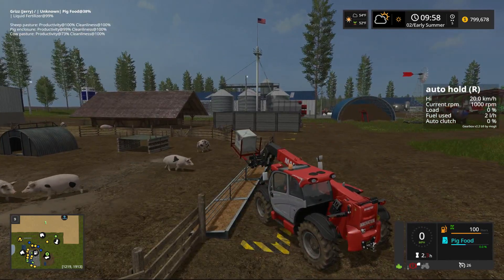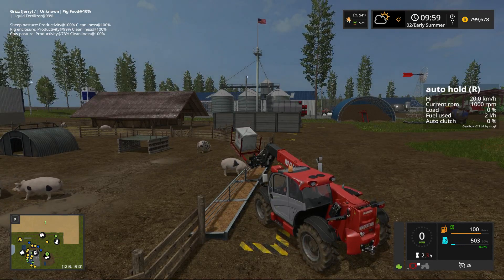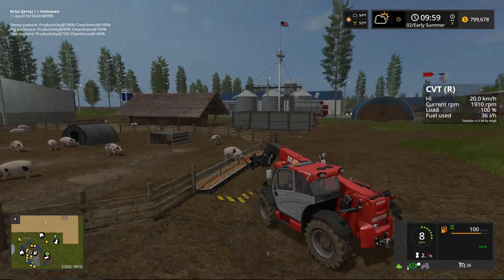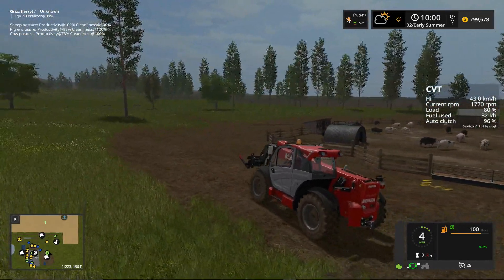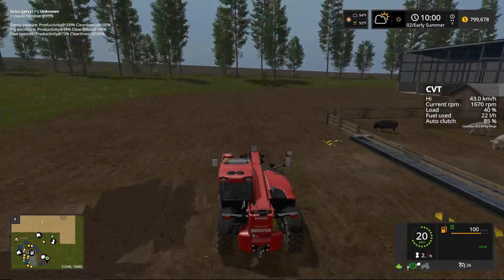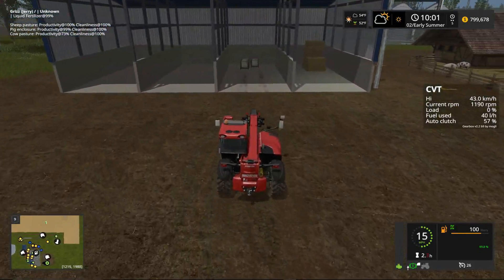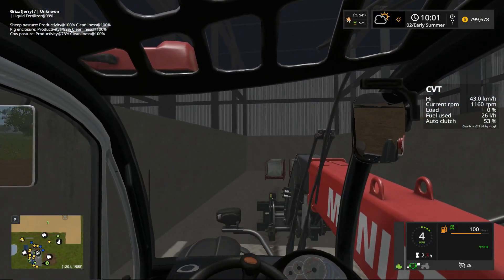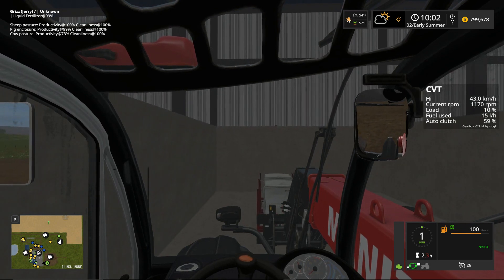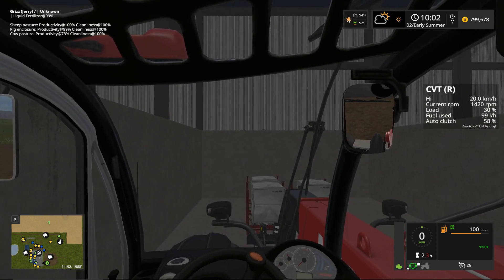Time to feed the little piggies here. My head tracker — for those who use a head tracker — when you're in cab the head tracker is active; if you're out of cab in third person it's not active. But if you take a drink of water and your mug gets in the way of the tracker, it will cause the tracker to kind of freak out a little bit. That's just the way it goes.